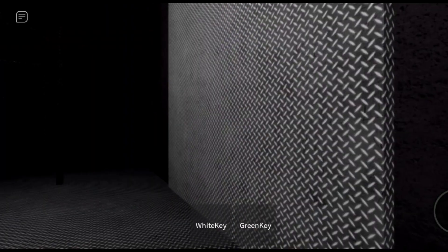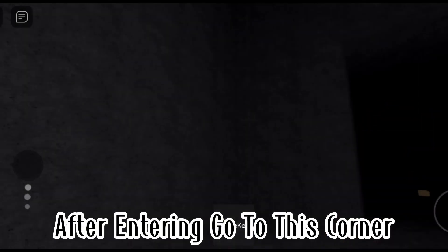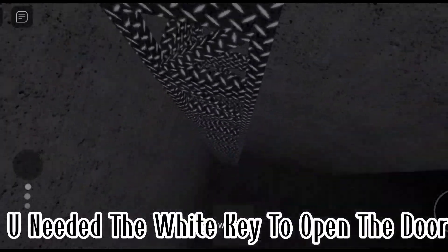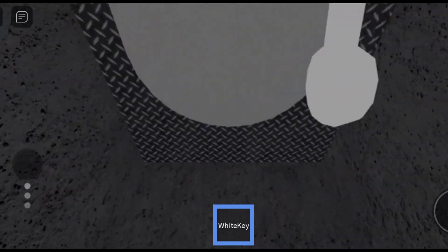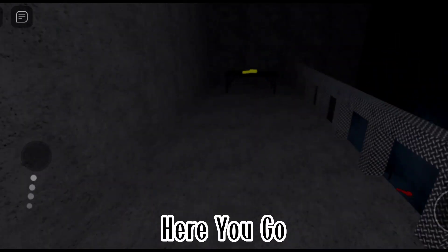Second: the yellow key. After entering, go to this corner — it has a secret ladder here. You needed the white key to open the door.